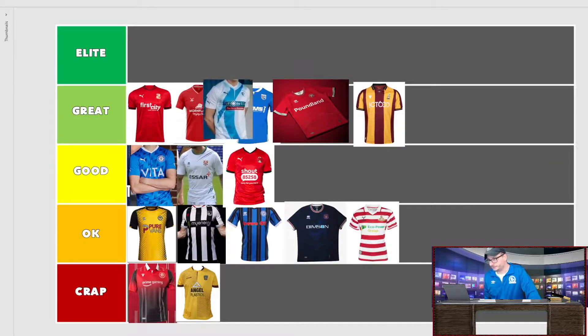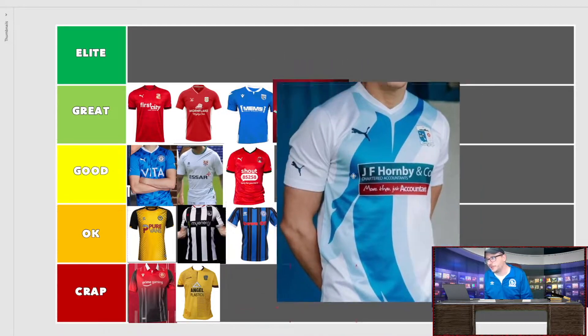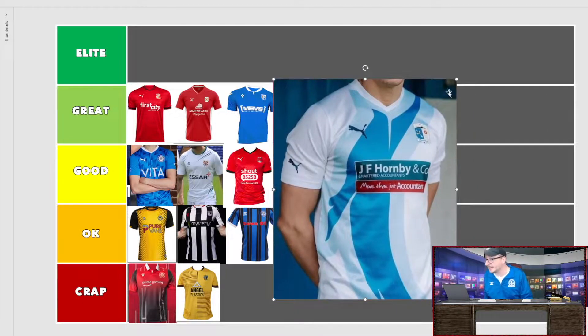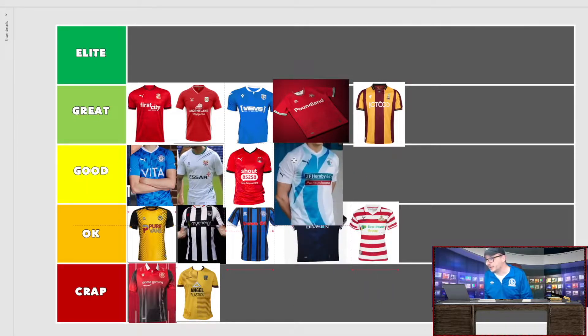And finally, Barrow with a Puma shirt. I can't believe they're still in the EFL, but they are. The Puma branding is also on the cuffs. It's not a bad shirt — pretty decent looking. The Hornby sponsor looks a bit rough in the way it's presented, but it's probably a local business so credit for that. I'm going to put them in the middle alongside the other okay shirts.